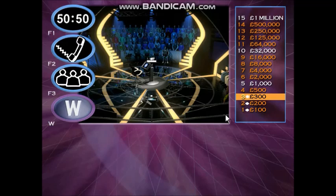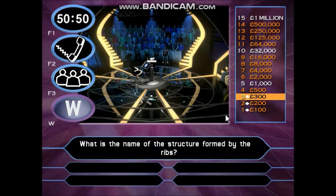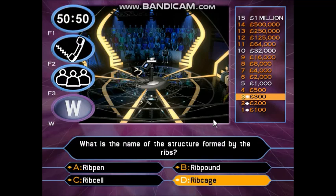You're 12 questions away from a million. This one is worth £500 — take your time. What is the name of the structure formed by the ribs? Rib pen. Rib pound. Rib cell. Rib cage. You're right, you've got £500.